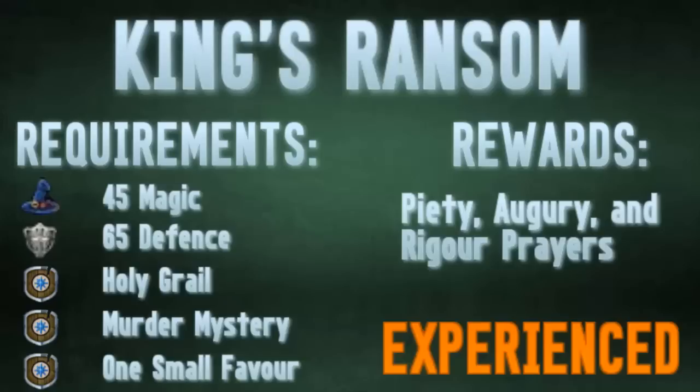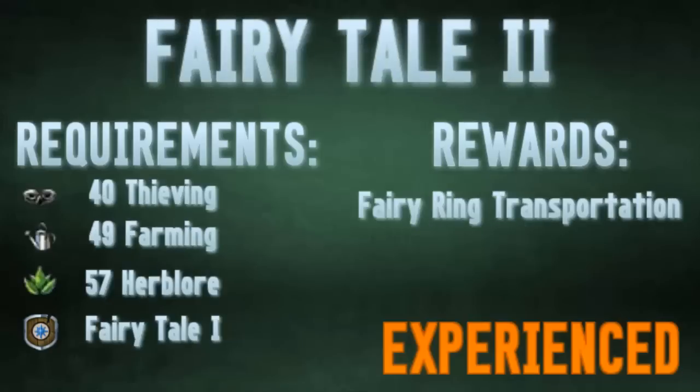The next quest is King's Ransom. The reward you get is Piety, Augury, and Rigour, which are the best prayers for boosting your stats before Turmoil. Turmoil has a level 95 Prayer requirement and a lot of quest requirements, so it's a bit hard to unlock — before you get Turmoil, these are the next best thing.